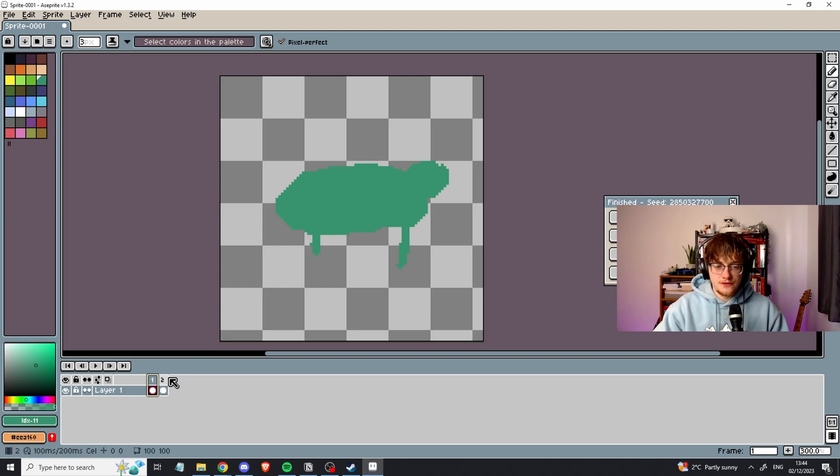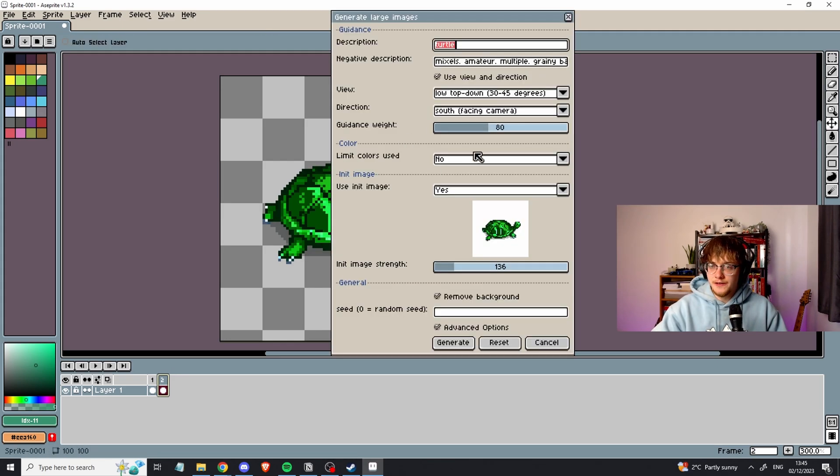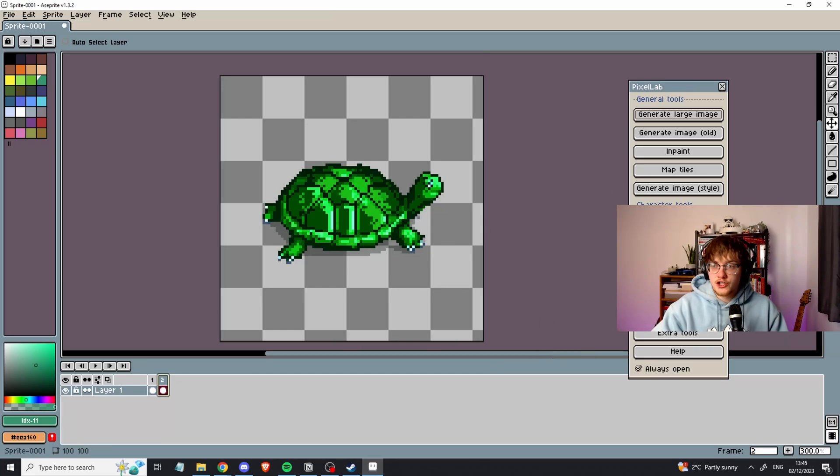To demonstrate, I've drawn out a basic outline of a turtle — it looks terrible. But if I give it the prompt 'turtle' and generate, it turns my rather terrible drawing into something more useful. As you can see, this is what I gave the AI tool, and this is what it generated. If you're just someone who struggles making game assets, this AI tool is very fun. You can manipulate the output and try creating animations out of it. I found it super cool and exciting.